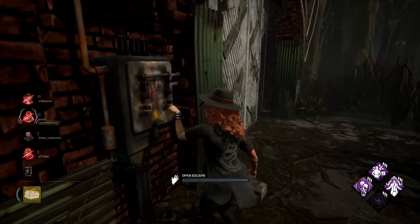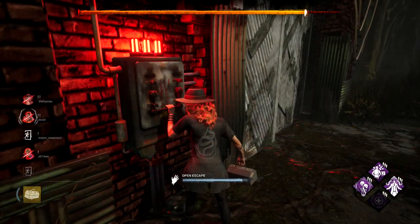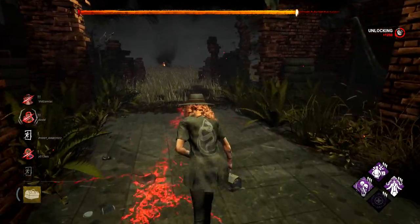Once it is completed, the only thing you have to do is finish the rest of the game and escape. You can escape through either method — either by heading out through one of the two exit gates or through a hatch if that opportunity presents itself.